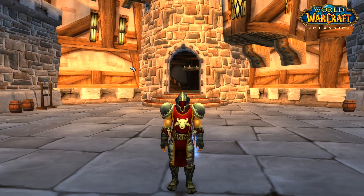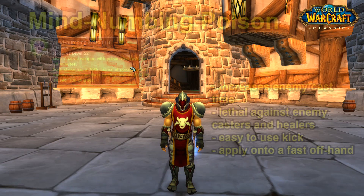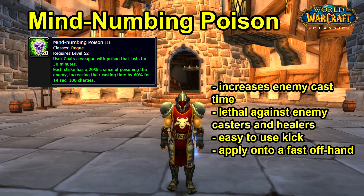I'm going to talk about the least talked-about poisons first before I jump into the ones most people already know about. First, let's talk about Mind Numbing Poison. It coats a weapon with poison that lasts 30 minutes; each strike has a 20% chance of poisoning the enemy, increasing their casting time by 60% for 15 seconds.